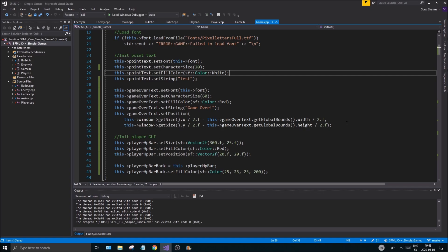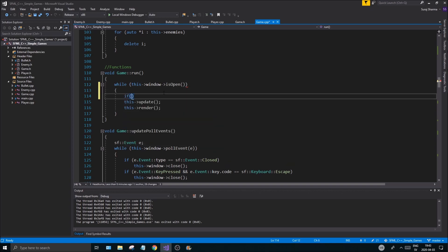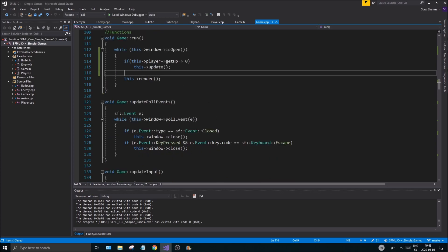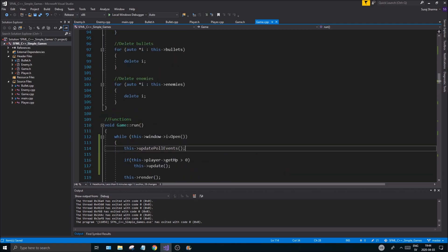Once that's done, go to game.cpp in the game run loop. While the window is open, we want to add a condition: only call update if player->getHp() is greater than zero. Otherwise we skip the game update entirely. But poll events needs to stay outside this condition so the window can still be closed.